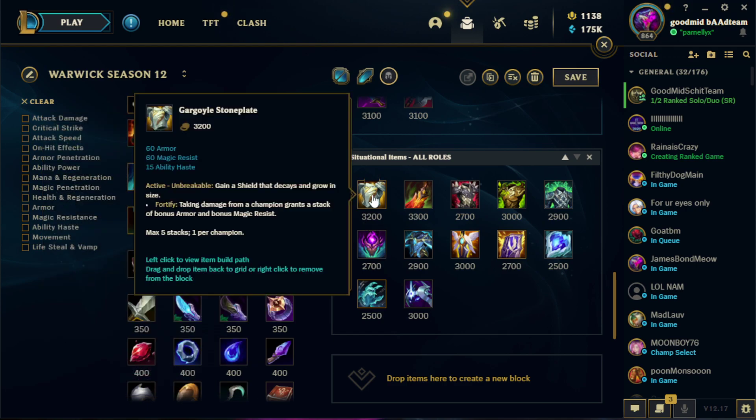For situational items, Gargoyle Stoneplate is one of my favorites — it gives Warwick the most raw tankiness of any item. If you're running Sunfire or Frostfire and want to be a frontline tank, Gargoyle is insane: super barrier on active, tons of resistances, CDR. The only downsides are the cost and weak build path. The interaction is fantastic — walk into a fight, pop E to fear them while absorbing burst, use Gargoyle active to survive a couple more seconds, lifesteal a bit, and then E's back up. I got the idea watching Nasus players use it and realized it works on Warwick too.